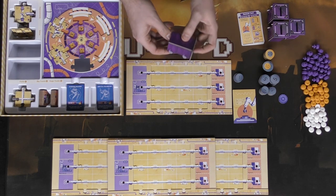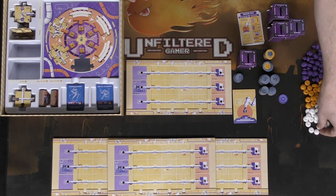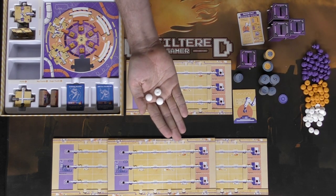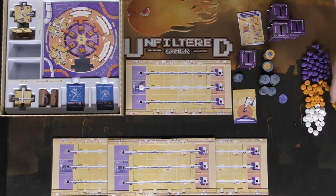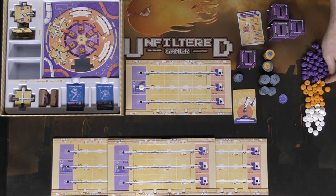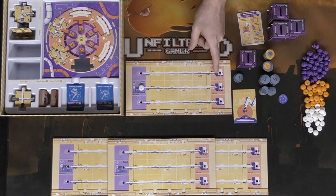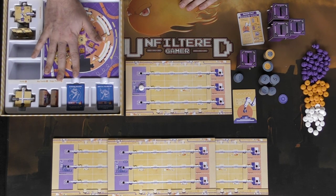Every player gets a bidding box that will secure victory points or currency throughout the game. There are three types of robots: the basic white ones that start on your board, the orange ones which are a slight upgrade, and finally the major upgrade — the purple ones — which will get you the most money if you can put them on your trucks.